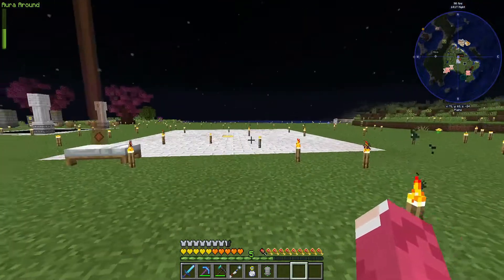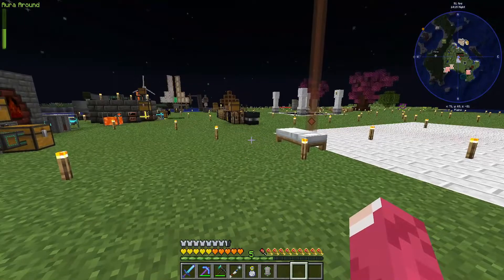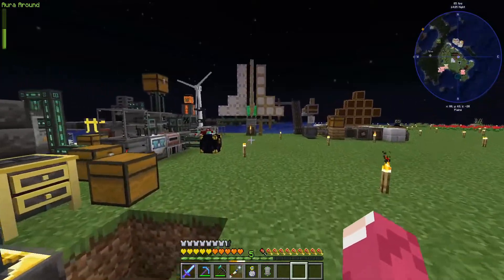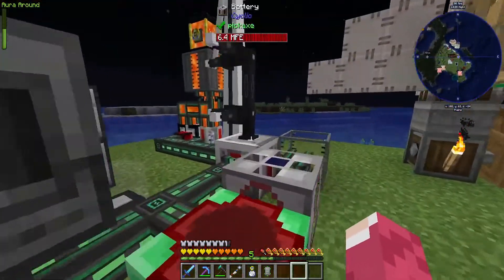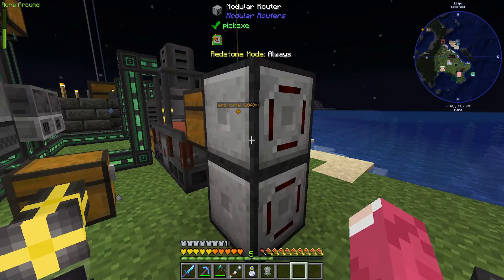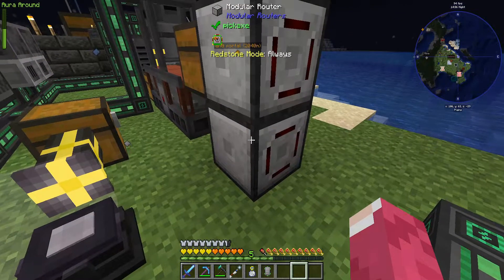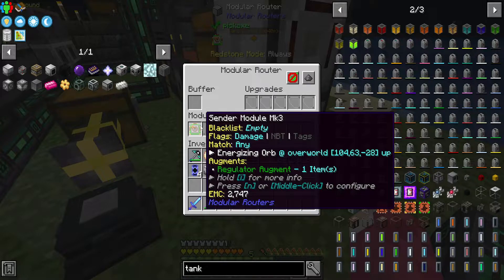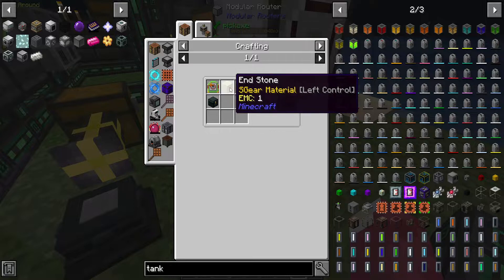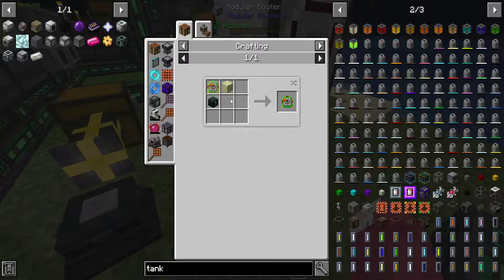Hello everyone, welcome back to another episode of the Stacia Expert Mode Pack. Previous episode was a smaller one but we did manage to get a couple of new things. I want to discuss what I did - this is modular routers, like the old factory routers but cooler. I went to find the End, grabbed a couple of end stones, came back - didn't find the dragon so I just teleported back with one thing I'll show you later.